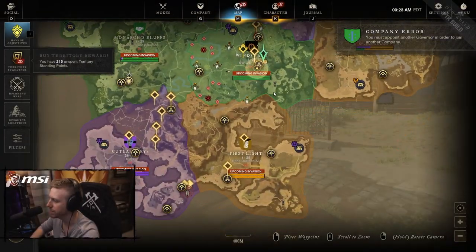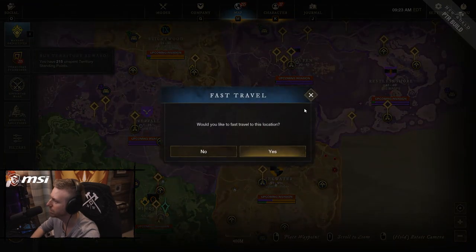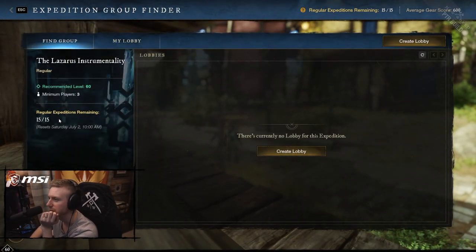So if we go to the map and then we go to - does this work with all dungeons as well? Let me see, we try Lazarus View Expedition. No. Oh, find group! Regular expeditions remaining: 15 out of 15, this resets on Saturday July 2nd at 10 a.m. That's okay, that's a bit weird - resets in the past.